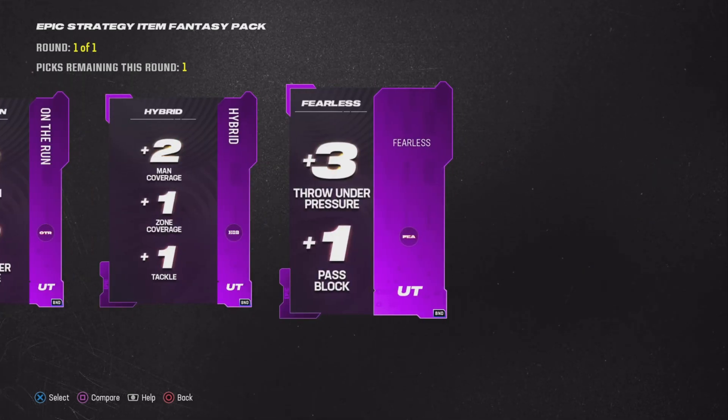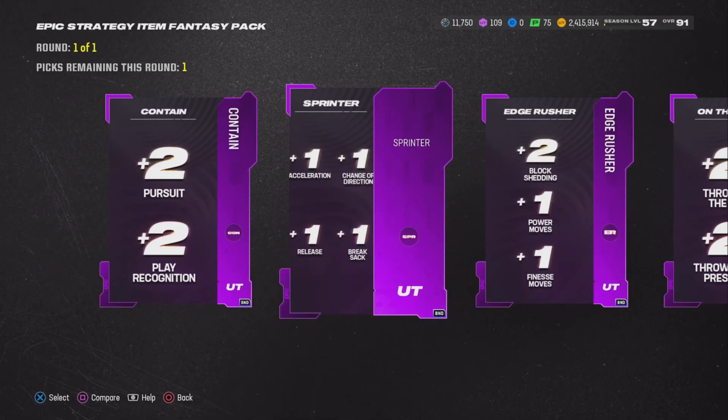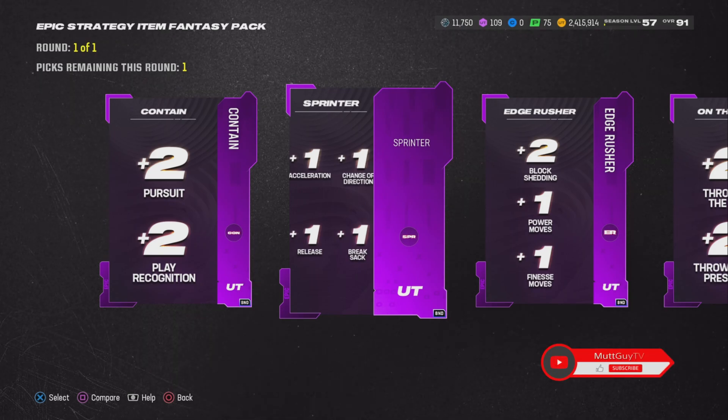Throwing under pressure with one pass bucket could be something crazy — it helps you stand tall and throw when someone's in your face. Pass blocking helps your offensive linemen. But do I want to give up throw power for under pressure? Or give up throw power for acceleration? Let me know in the comments what you guys think and where these items should go. If you've reached level 57, let me know where rush and spring go. Have a good day and enjoy the rest of your New Year's!